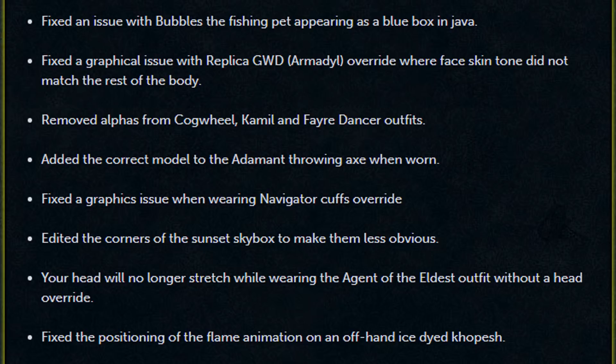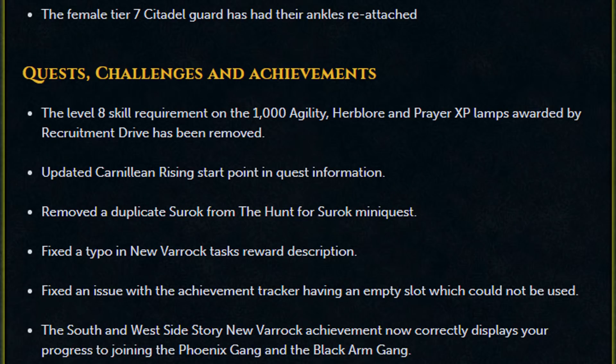Your head will no longer stretch while wearing the Agent of the Eldest outfits without a head override. Fixed the positioning of the flame animation of the offhand ice-dyed Kopesh. The female tier 7 citadel guard has had their ankles reattached. The level 8 skill requirement on the 1000 agility, herb lore, and prayer XP lamps awarded by Recruitment Drive has been removed. Updated Carnelian Rising start point in quest information. Removed a duplicate Surroc from the Hunt for Surroc mini-quest. Fixed a typo in New Varrock Tasks reward description. Fixed an issue with the achievement tracker having an empty slot which could not be used. The south and west side story New Varrock achievement now correctly displays your progress to joining the Phoenix Gang and the Black Armed Gang.